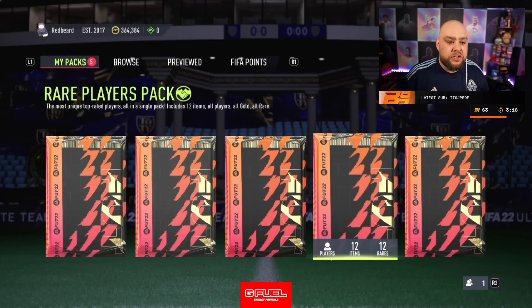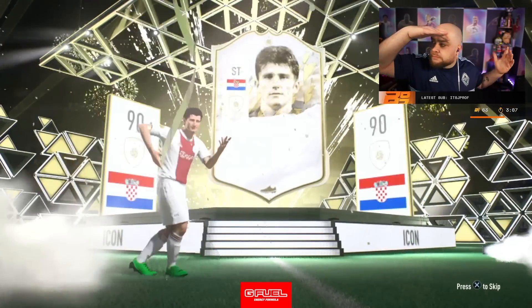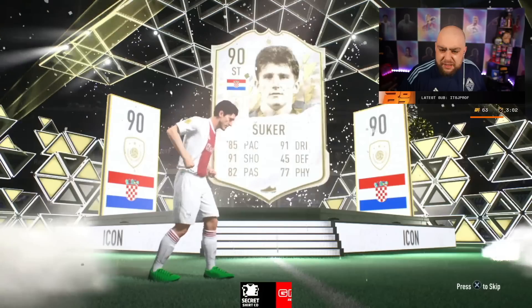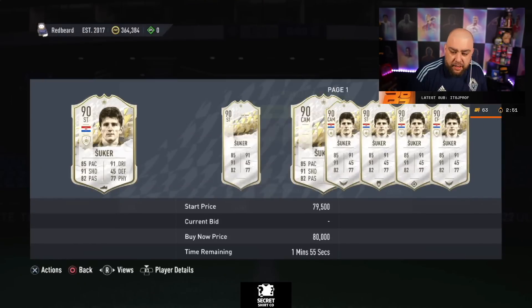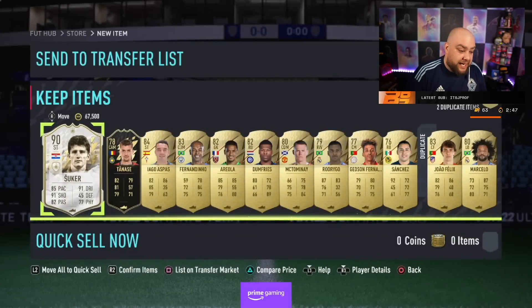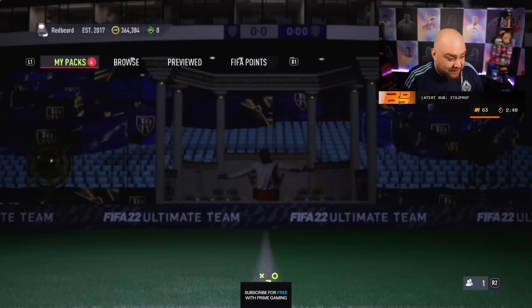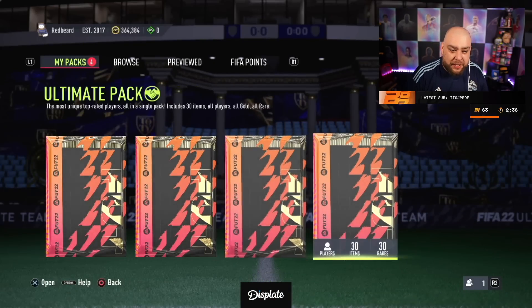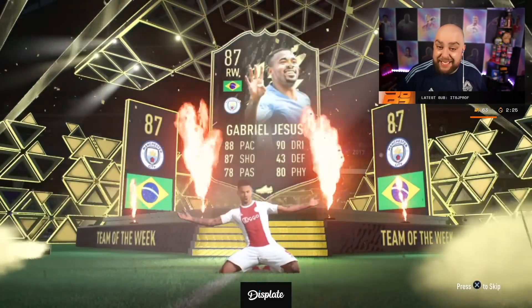You also get a 50k pack and a 125k pack. Let's open that and see what we get — maybe we can get a TOTS or an icon. It's only a prime though... wait, is that a prime? It's a tradable icon from a 50k pack! We can't complain. That's a prime icon. That's absolutely terrible. The ultimate pack as well — no team of the season, but two icons and an inform. You got to see what the red picks look like, and he gets a Gabriel Jesus in-form as well.